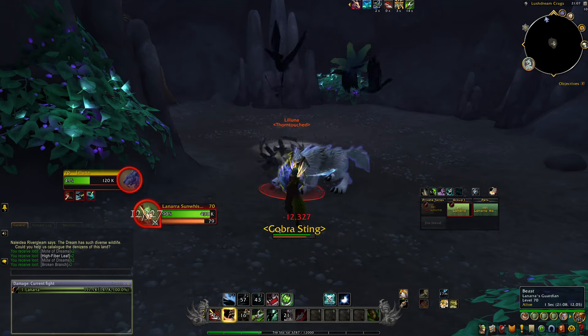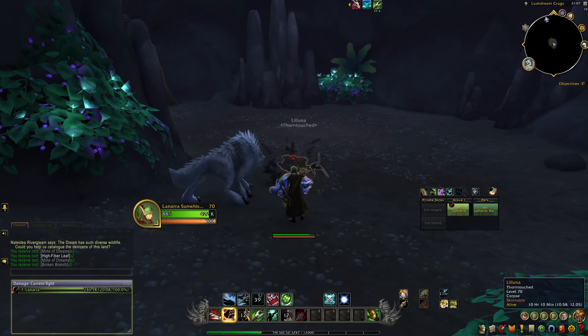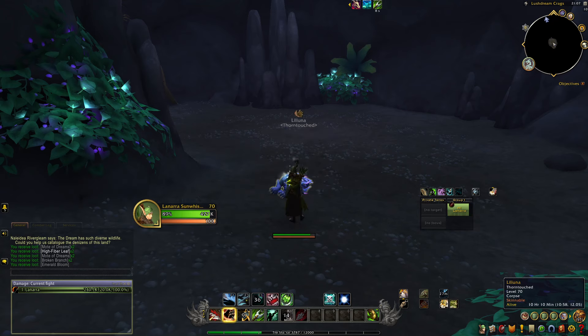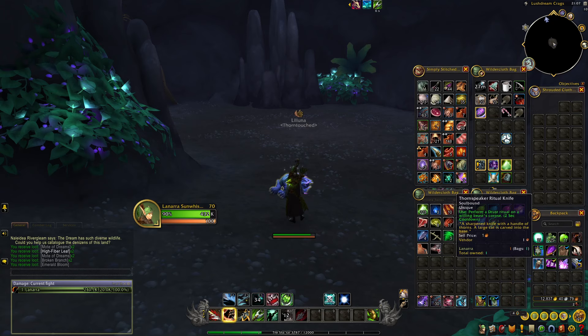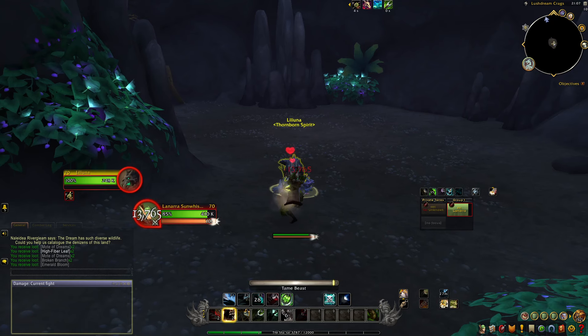What you're going to want to do is battle this NPC and defeat it. Then make sure all of your pets are dismissed, open your bag, and click that ritual knife — it will end up summoning the thorn claw version of the saber. Once that happens, go ahead and tame it; business as usual, nothing special required.